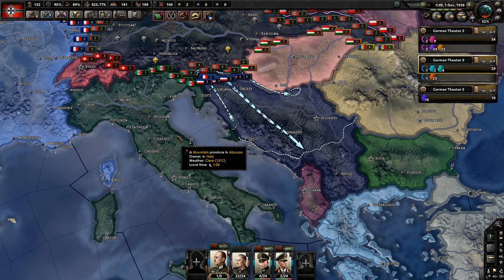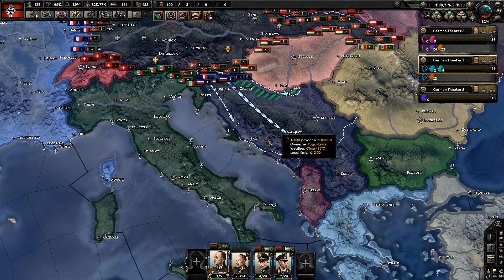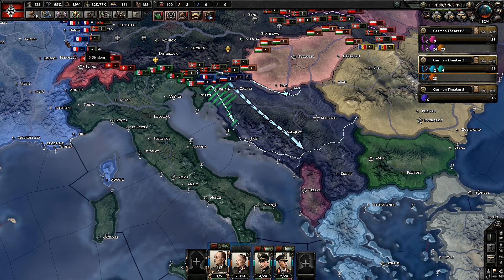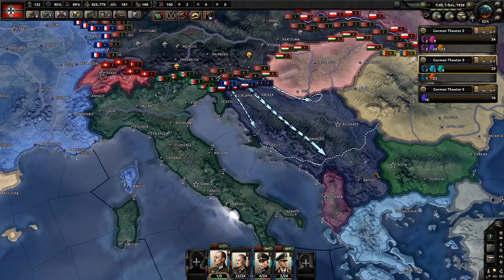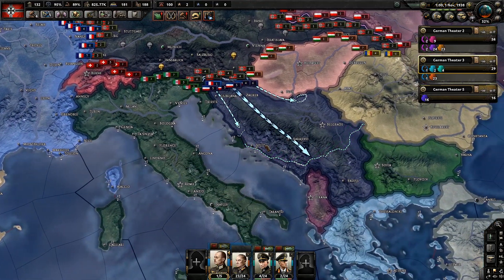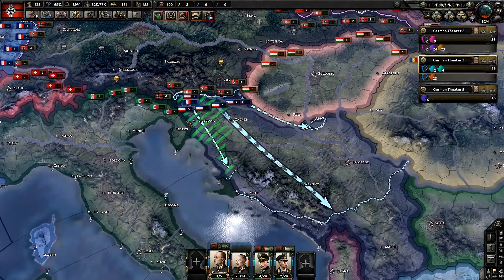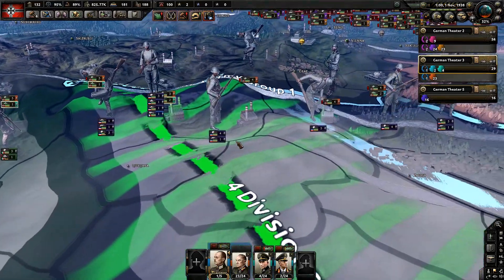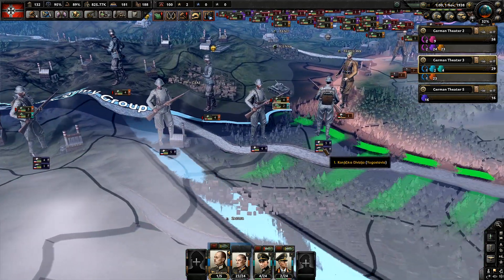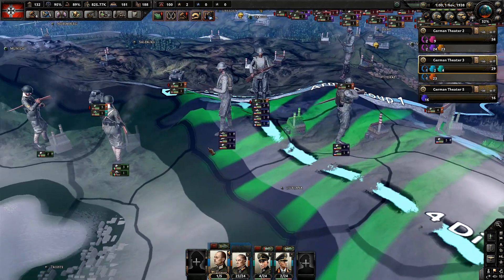You're probably wondering why this would actually be an important feature to know in HOI4 — especially in multiplayer, that's where this is going to come in handy most of the time. Say for example we're in a spot here: Yugoslavia won't give Germany its land, so I've decided to go ahead and invade them. Now their divisions look awful strong. The AI has actually been working on its divisions.